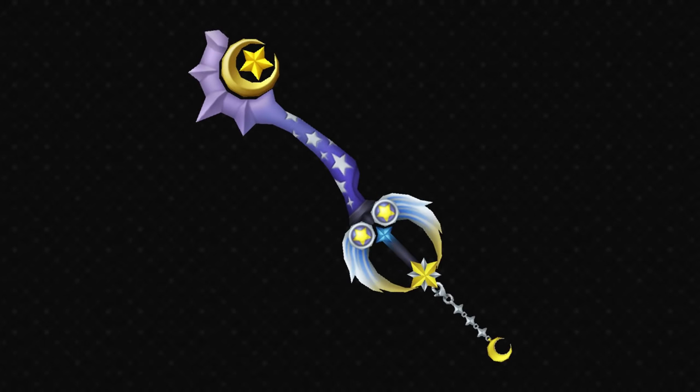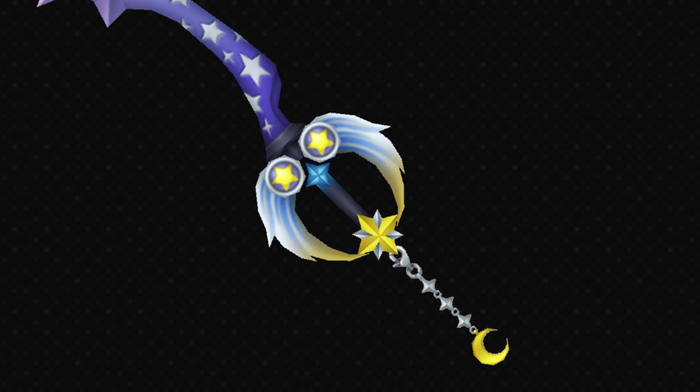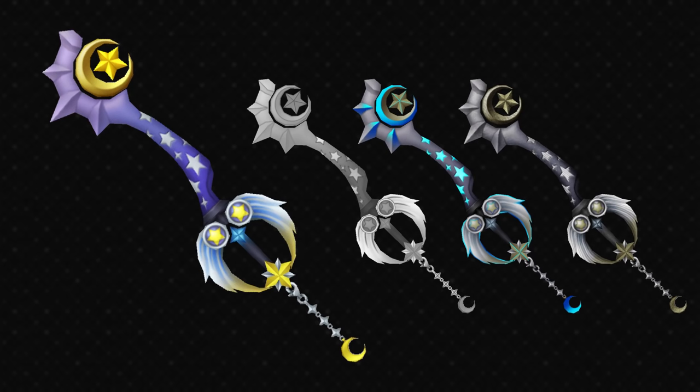This is also the keyblade that Mickey uses before he gets the Kingdom Key D. As far as the design goes, it's all very much based around Yen Sid — you've got the star and the moon at the teeth based on his tower's moon chamber and star chamber, with stars on the blade as well. The handguard is more like a trail from shooting stars at either side of the hilt, which is quite cool. The colour scheme of blue and yellow goes together quite well. I do like this keyblade visually, and there's a bit of a curve to the blade which makes it interesting.